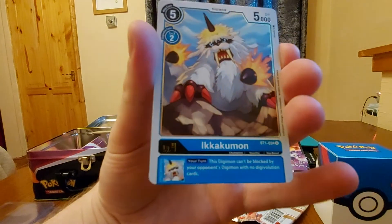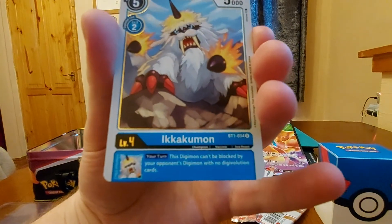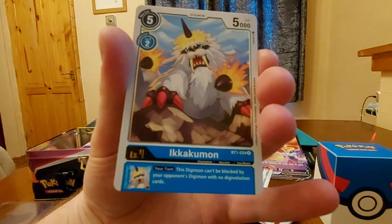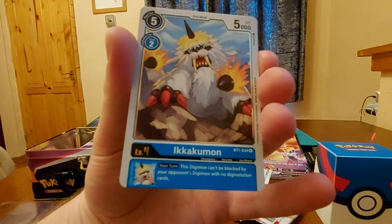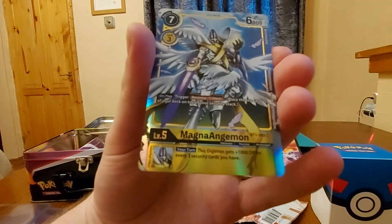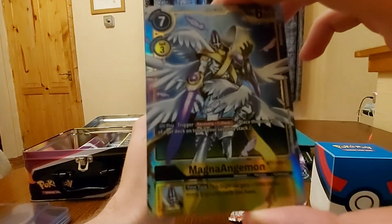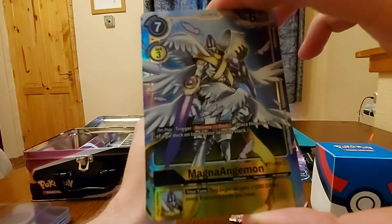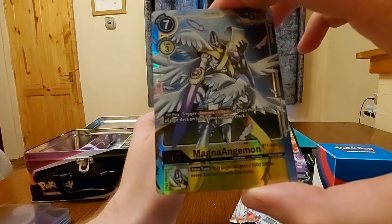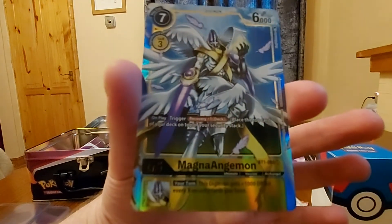And I think we're lucky to get Ikakumon back. I'm running blue so I might run this — that's actually pretty good. Digimon blocked by opponent's Digimon with no Digivolution cards — beautiful, blue synergy. And if we got the luck of every time I buy a structure — boom! Look at that MagnaAngemon, we can use that on our yellow deck. Super rare, nice. On trigger: recovery plus one deck, place top card on top of your security stack.